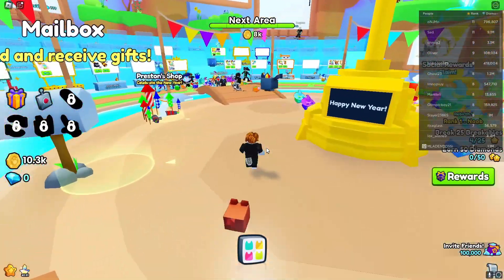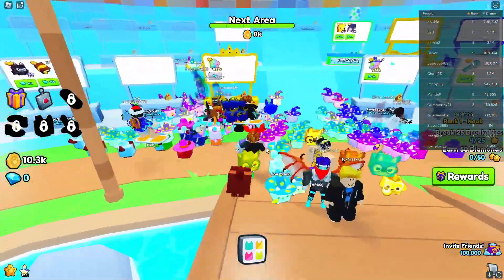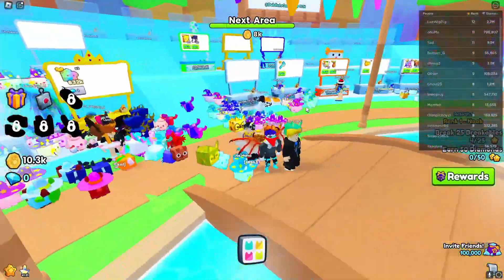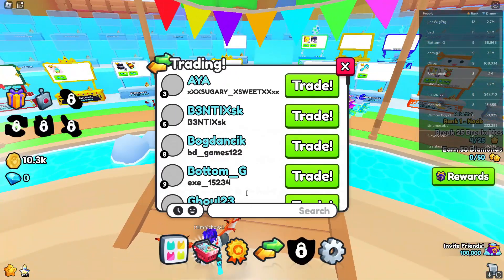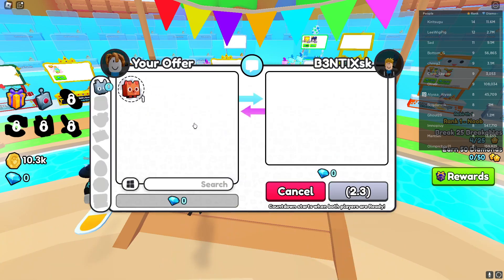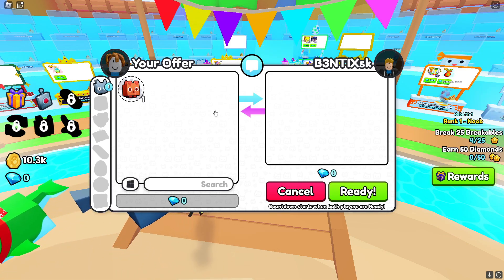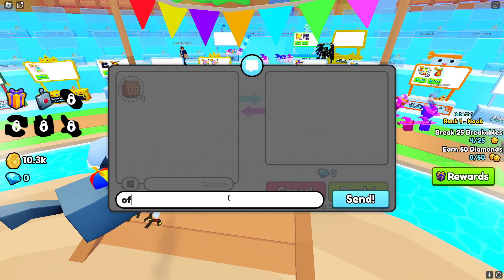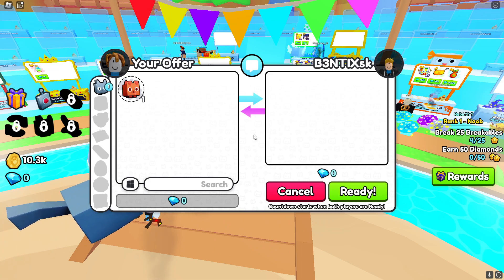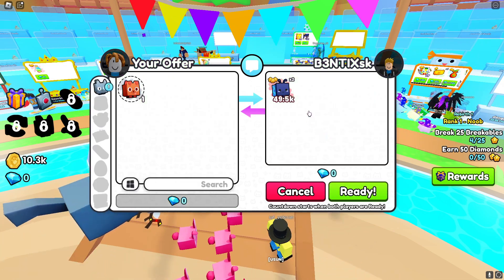We are in the trading plaza now. Probably the first step - oh, this person is selling stuff for one gem but I don't have a gem or anything. This would be a good start because you can sell these. I guess what we can do is just try and trade someone and see what they offer for the dog. I really don't know what they're going to offer - they could give something, we'll see.